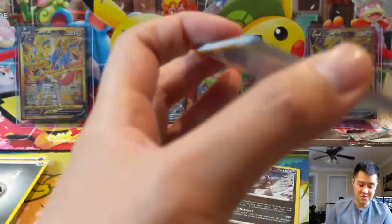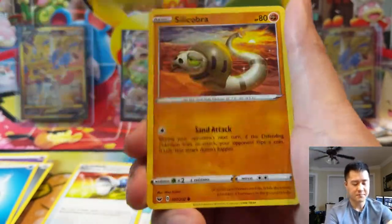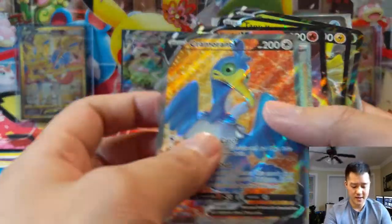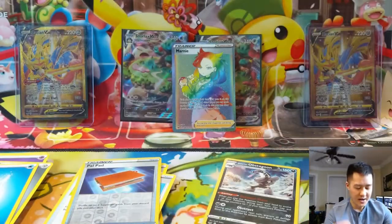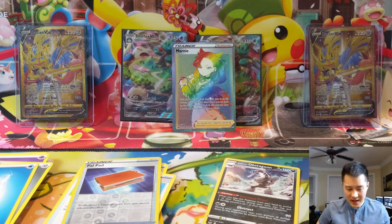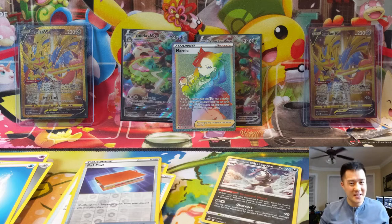This is our last pack. Pokemon Catcher, Pal Pad reverse, and a Musharna. Let's count the final hits - Cramorant V, Lapras V full art, Rainbow Marnie... that's three, four, five, six, seven, eight, nine! Nine hits is a new record for us - we've been getting sevens or eights. Very happy with the results and we got the card we were looking for. Thanks for watching - make sure you enter that ETB giveaway. I'm Moana Turtle and I'll catch you guys next time.